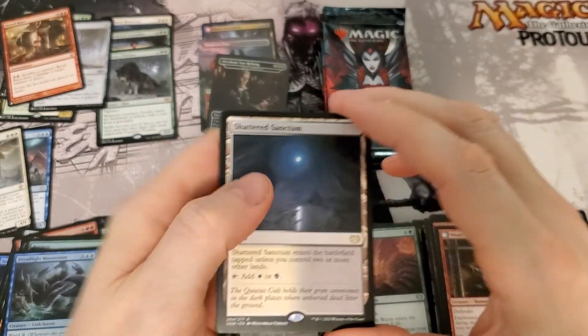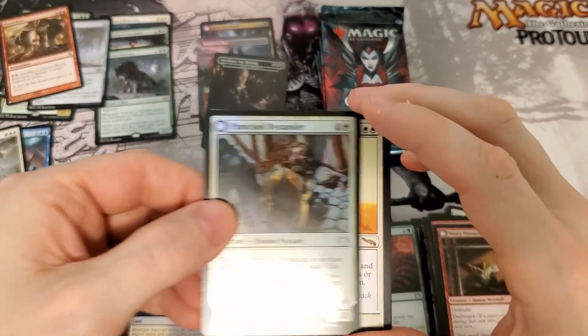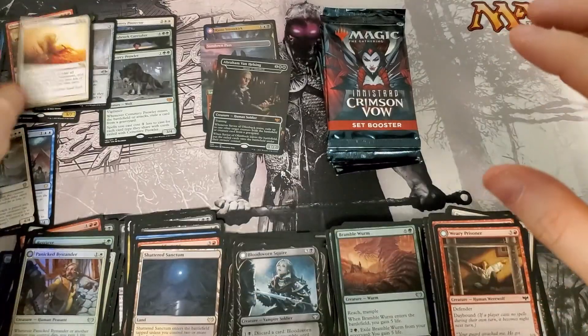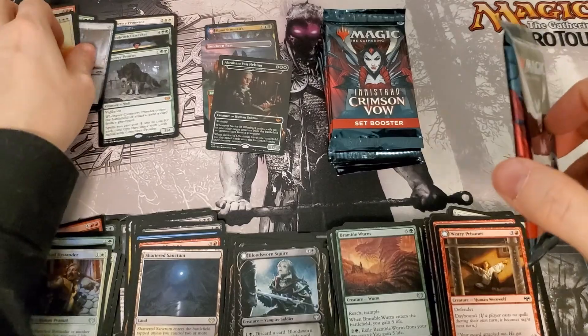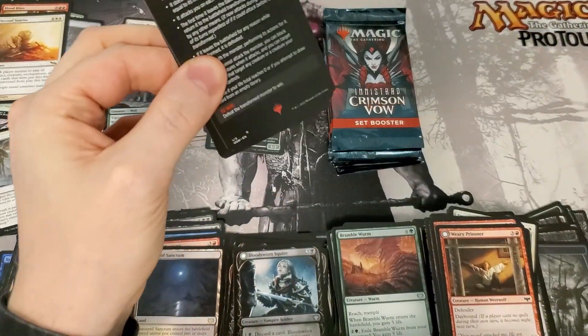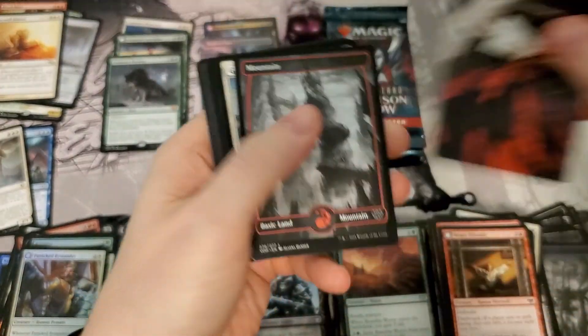Oh very nice — land cycle! Love hitting the land cycles, that's a nice foil. Second Sunrise — Rare. Two Mythics and a Rare from the list. Wow, this box is just stacked, but really short on Mythics from the actual set, which does hurt a lot.